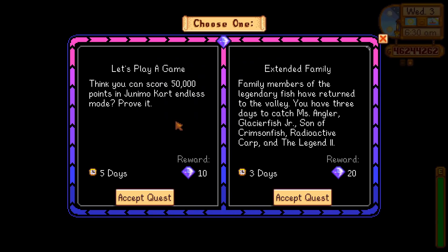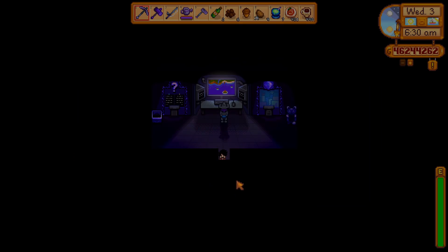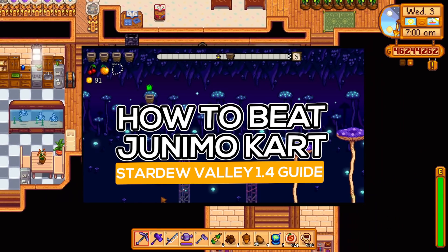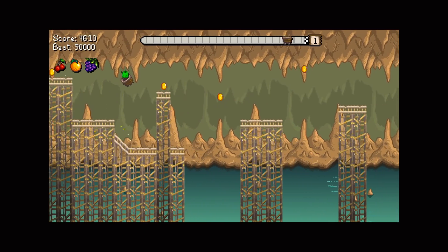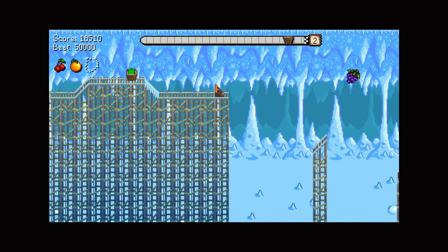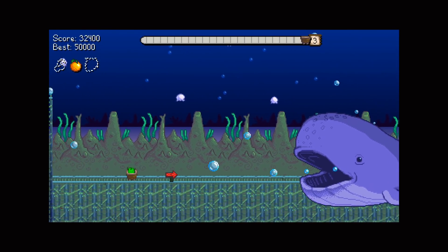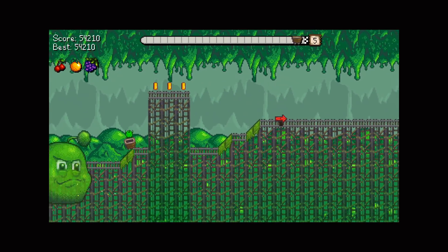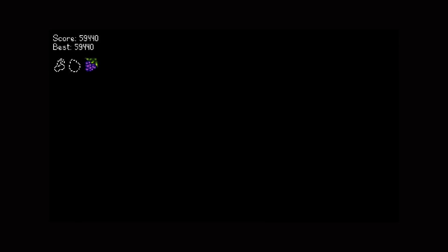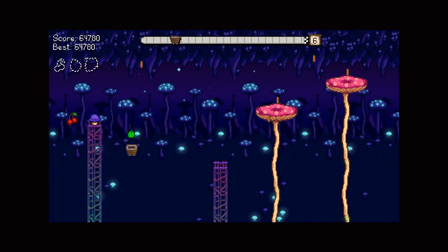Up first, with a reward of only 10 Key Gems if you complete it within 7 days, is the quest called Let's Play a Game. You'll need to score 50,000 or more points in Junimo Kart Endless Mode. I have a guide on the Progress Mode version that I'll link below and the principles are pretty much the same, but unlike Progress Mode, you only have one life. Cruise through several abbreviated versions of the Progress Mode levels without dying. I know some people really struggle with this game — even with a lot of practice this can be a pain. With the lowest rewards of all the quests, you can opt to skip this one entirely if it appears on the board.